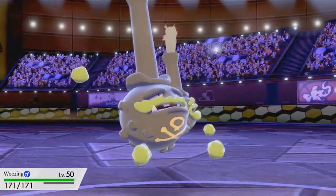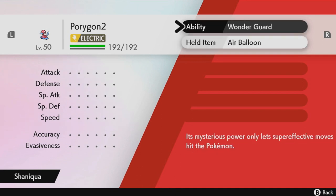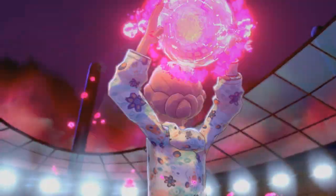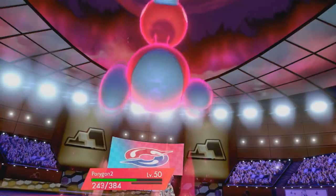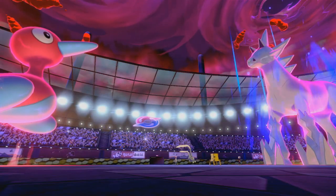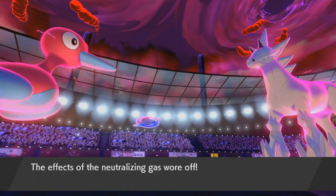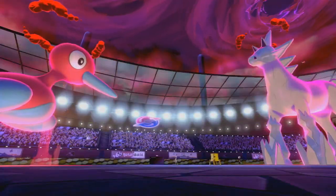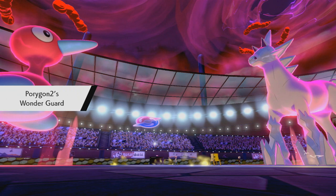We bring in Weezing to activate Neutralizing Gas, and now Wonder Guard is not active. But we have an Electric type on an Air Balloon with Wonder Guard — we're actually immortal. I even took a screenshot on my Switch because I was kind of proud of that. Now I Dynamax my Porygon 2 to showcase the option to go for Max Guard. Fun fact: this is actually the first battle I played with this team. I then go for Memento into Glastrier, knocking out my own Weezing so Neutralizing Gas goes away.